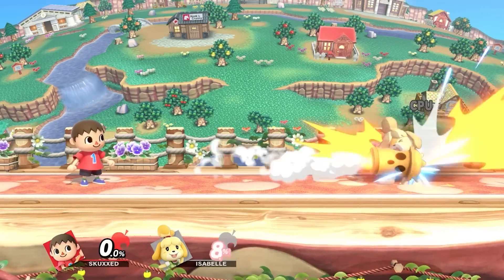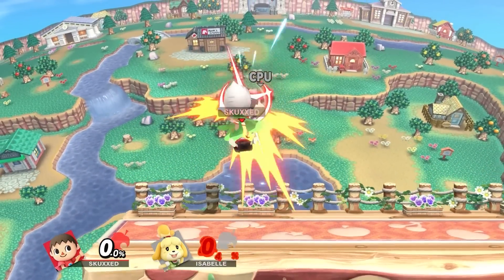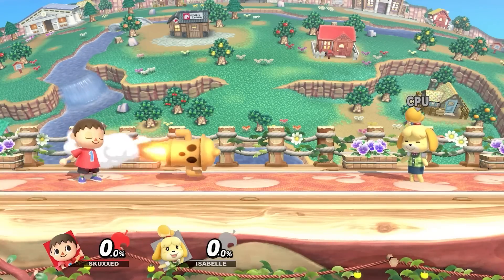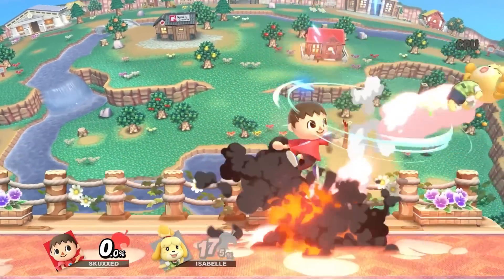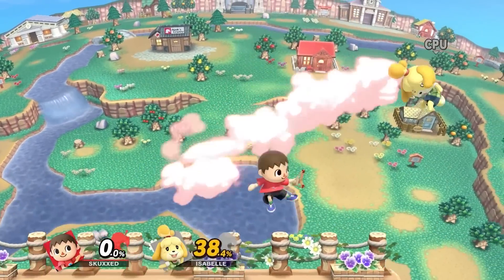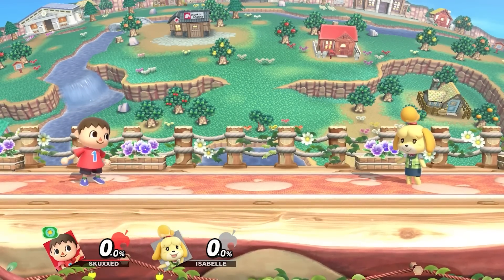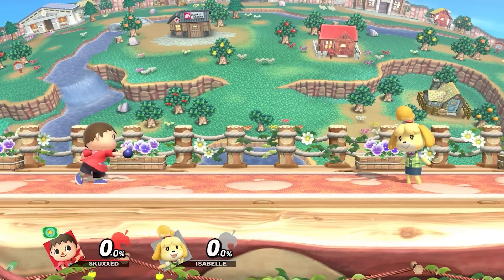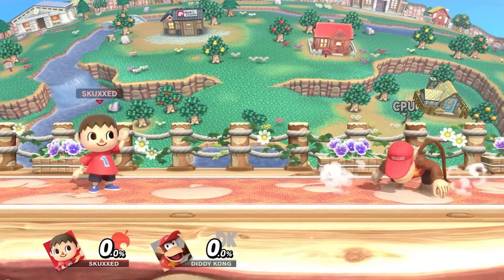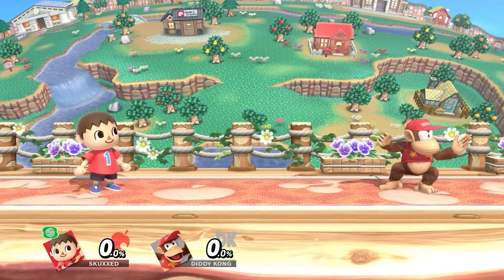His side special, Lloyd Rocket, provides a constant hitbox that forces players to play around it, often right into the path of his forward air and back air, which he can use to effectively zone out opponents and prevent them from approaching at all. Pocket allows him to completely nullify attempts to zone him out, by pocketing projectiles for his own use, which depending on the projectile or item, can inhibit the opponent's ability to use the move again.